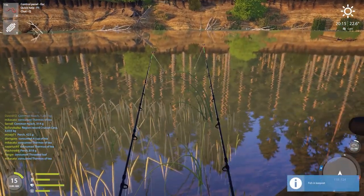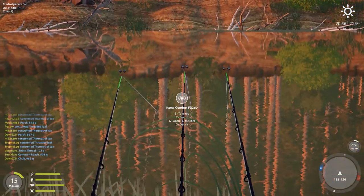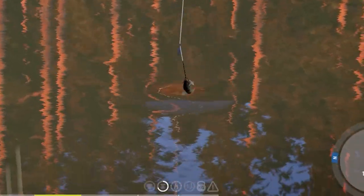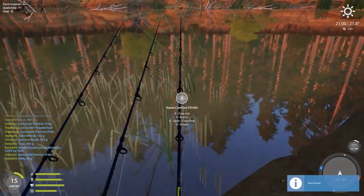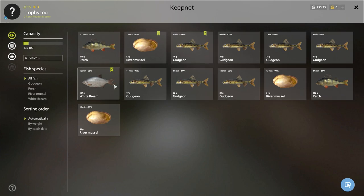It's just weird how the mussel yanks your rod like it's a huge shock on the other end, but instead it's just a 52 gram river mussel. Do you ever wonder what the smallest fish of every species is that somebody has caught in this game? Instead of high scores, low scores — that would be so cool to see. We caught a perch, the first perch since the sun is going down.